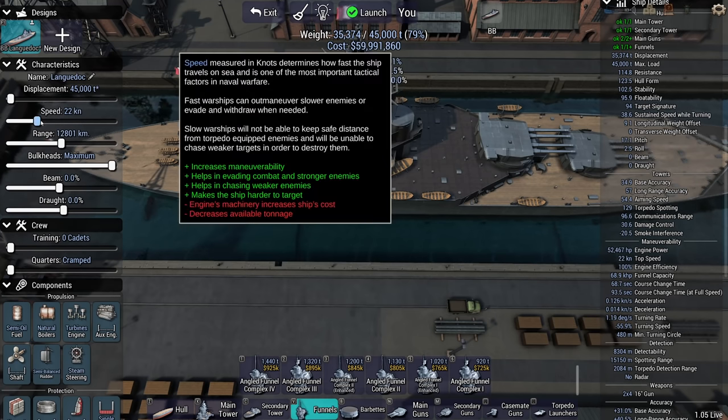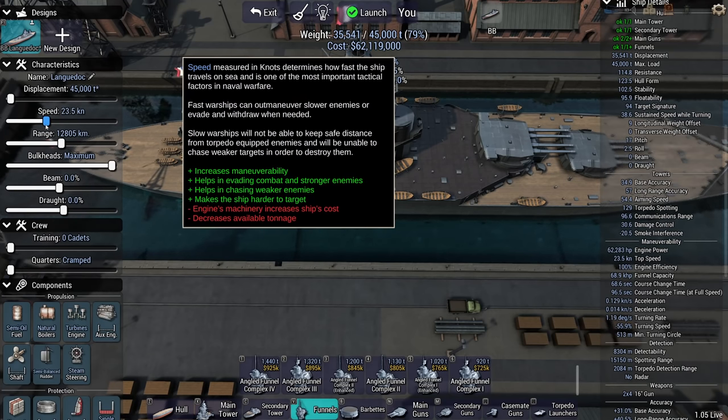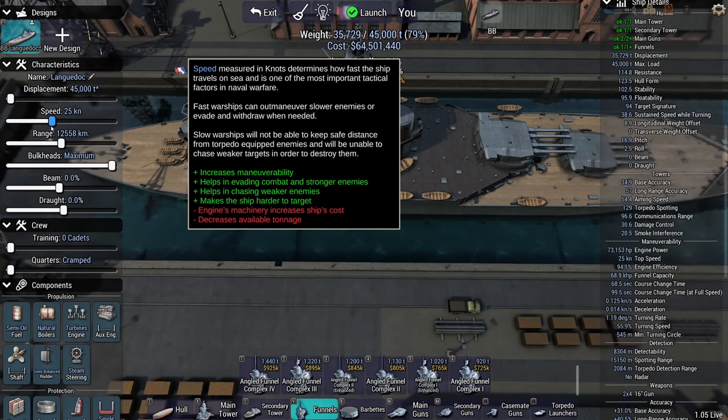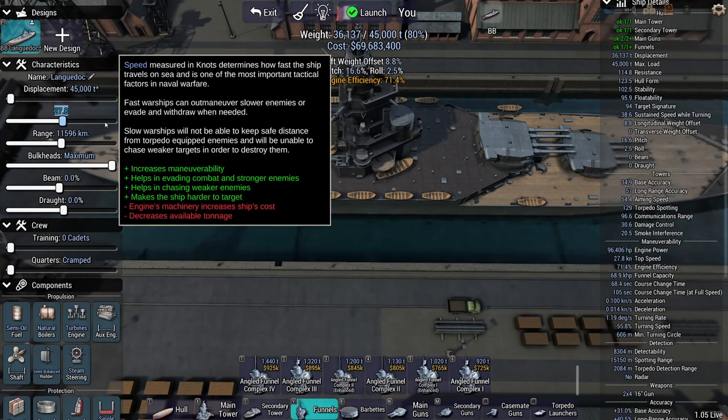Where's the magical barrier? When does the thing start to ramp up? At 27 knots. The thing is, I don't want to race towards the enemy, because that means bow tanking is going to be far more difficult. Let's just go 25 knots. It's fine.